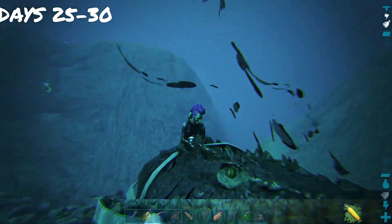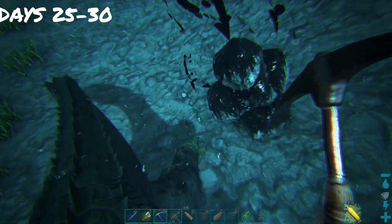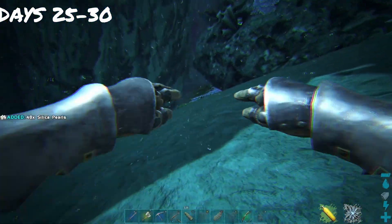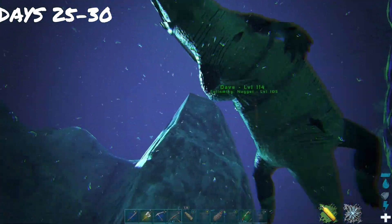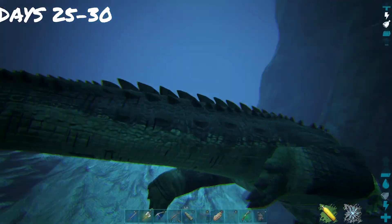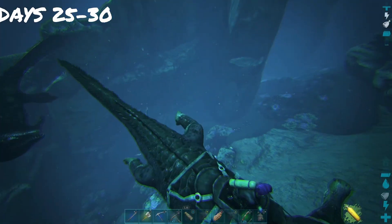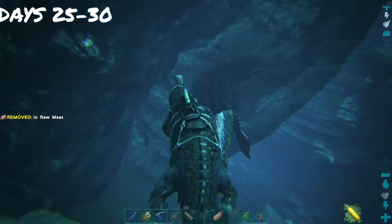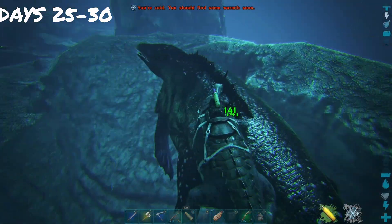We decided to take Dave the Sarco down to get some oil nodes and some silica pearls. But then we got attacked by a Mosasaur. We ran off, but I ain't no chump — I'm gonna fight this thing. The Mosasaur didn't want the smoke and decided to abandon the fight.